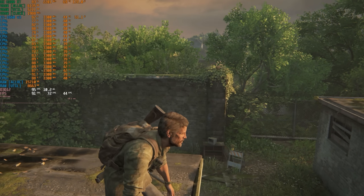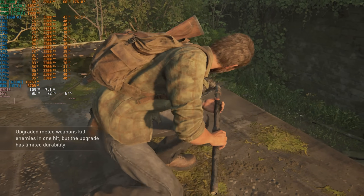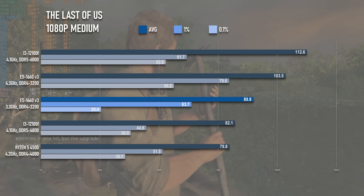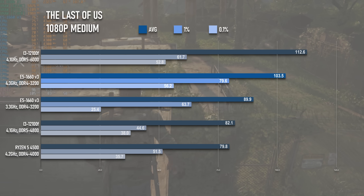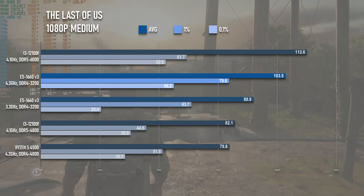Every now and again, The Last of Us will see a few tiny frametime spikes as new things load in, and that can ruin what's otherwise a pretty smooth experience even at stock settings. Pushing the clocks up doesn't completely cure this, but the 0.1% count moves up from 25 to 56, meaning those little spikes are a good deal smaller.